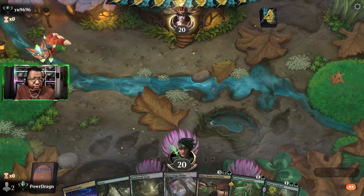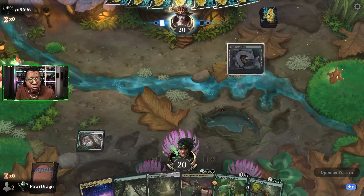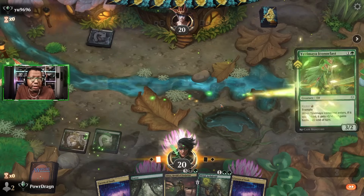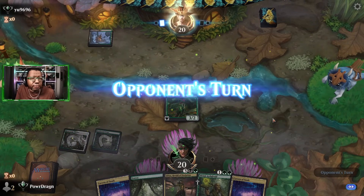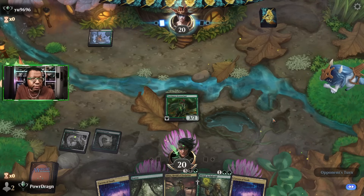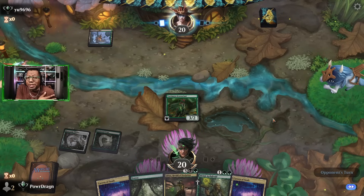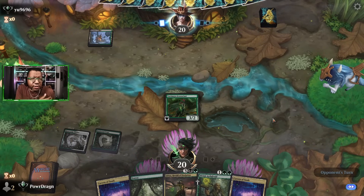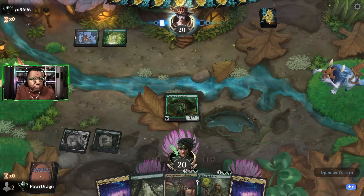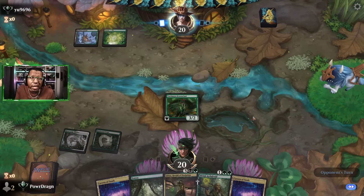Game three — we get to go first, let's keep it. It's not a crazy fast hand but hopefully it gets us where we want to go. We've drawn plenty of mana; now I'd like to draw some threats since we're going to lose multiple creatures. We're going to play Arch Druid, which I'm assuming is just going to eat a removal spell, so hopefully we find something good to play behind it.